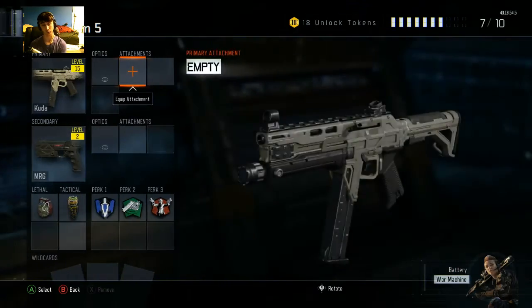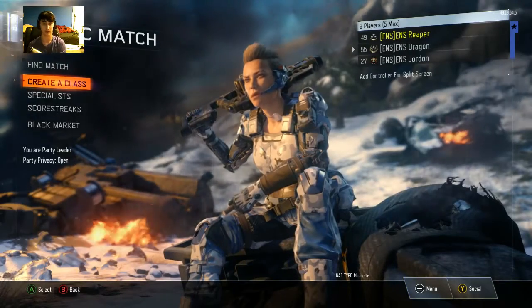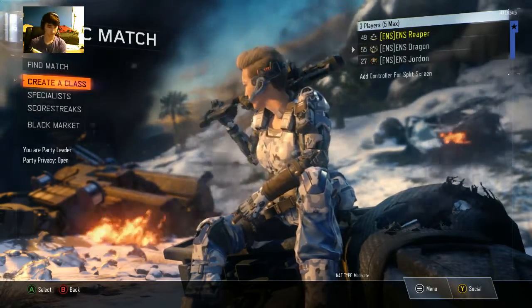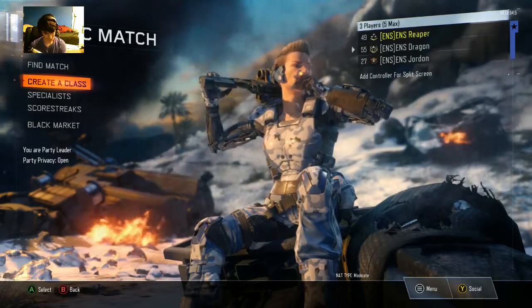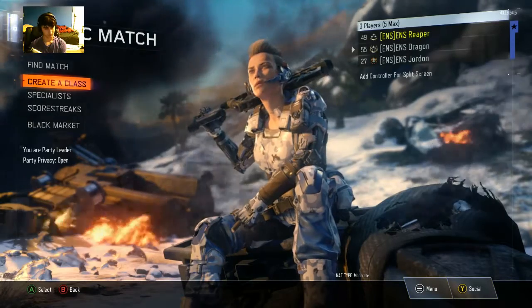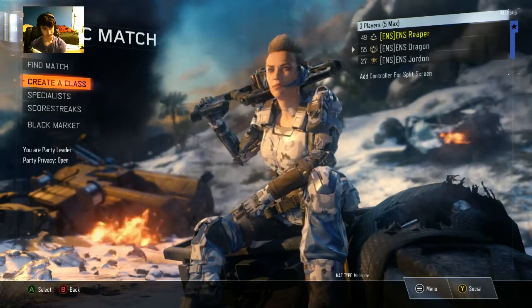I'm going to let Jordan give you guys his perspective on what he uses and how he uses it. I use the Vesper with Quickdraw, Grip, Long Barrel, and Rapid Fire. I typically use this as a short range gun - Combine is a small map and I usually just use that there.